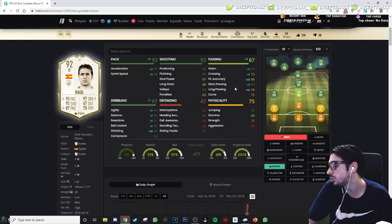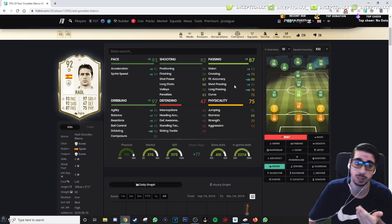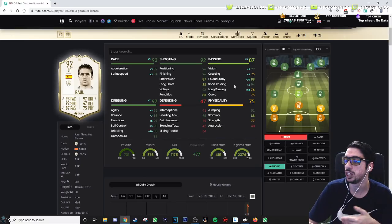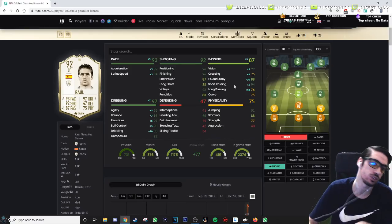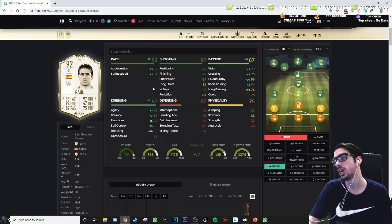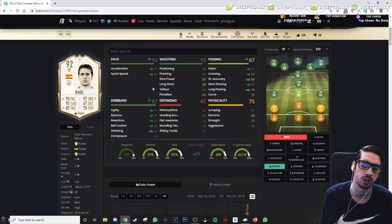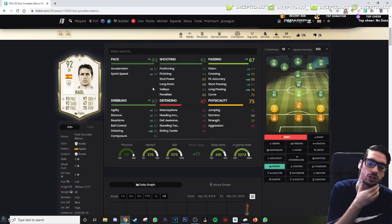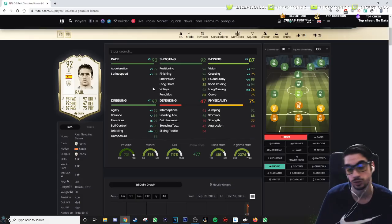The other thing about the engine card is you're also increasing his passing as well, so this guy can be a playmaker for you essentially. If you want to switch him in-game to play as your actual CAM you can, with strikers around his area. I think Chack did a good job giving him an engine card — it makes the most sense. I think Raul also has SBCs and other cards so I'll have to check those out too.